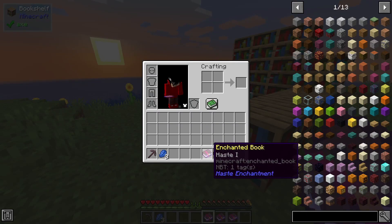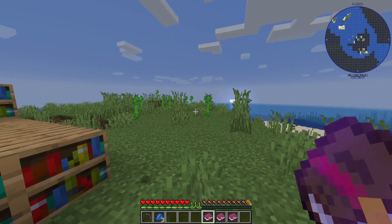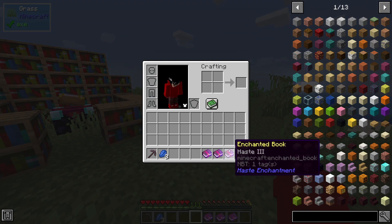The enchantment is called Haste, and once you have it, it gives you the Haste effect. It can be applied to tools. There are three tiers: Haste 1, Haste 2, and Haste 3, and they give the Haste effect depending on the level.